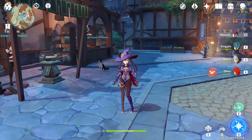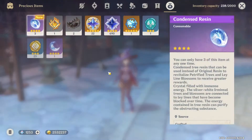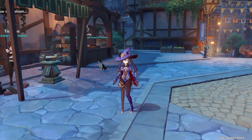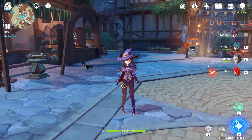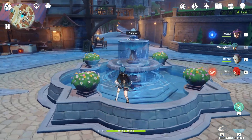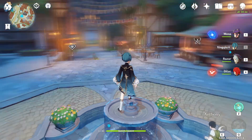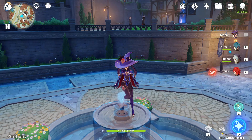Just a little bit on Condensed Resin and how I use it mostly: it's to save time when farming domains that are annoying and take a while. Instead of doing two runs for the loot, you can do it once and collect two runs' worth of loot with Condensed Resin, spending 40 resin. It's a good time saver if you don't want to spend too much time playing. Thanks for watching and hope this helps!